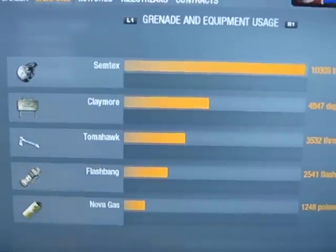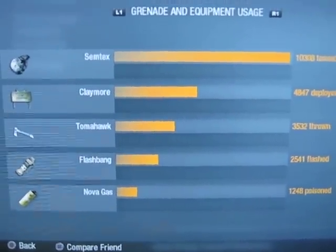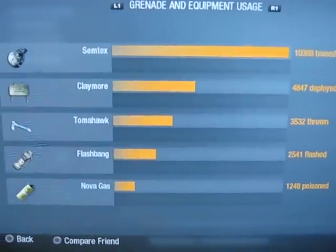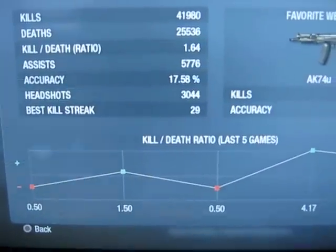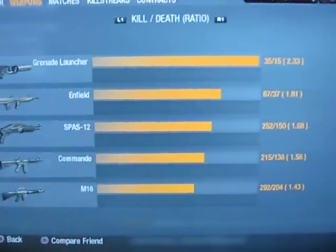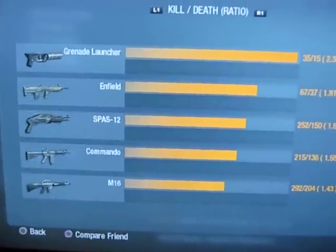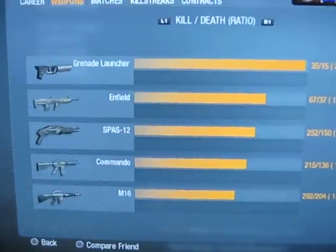Grenade and equipment kills — I've thrown 10,000 Semtexes, 3,500 Tomahawks, and 4,800 Claymores. The best KD weapon is a freaking grenade launcher — I feel bad about that. The Enfield is kinda weird too.